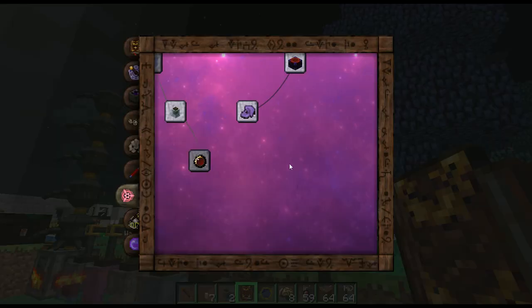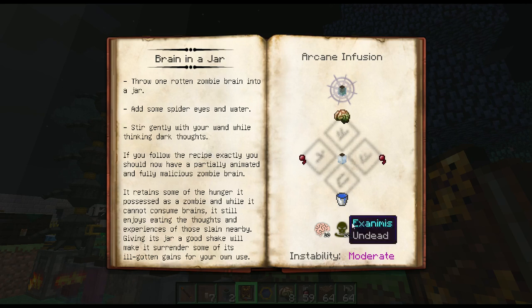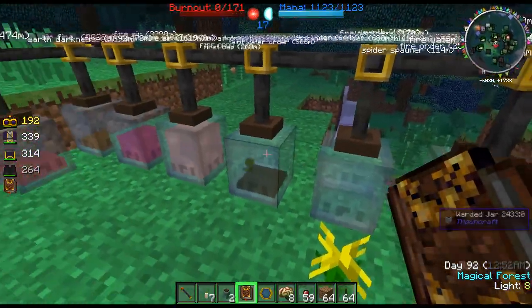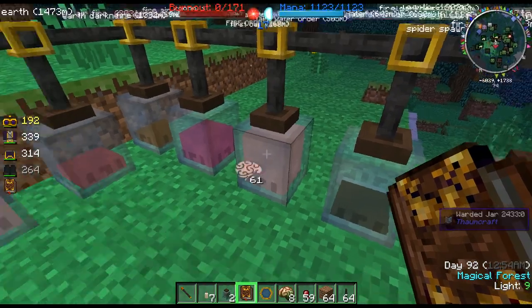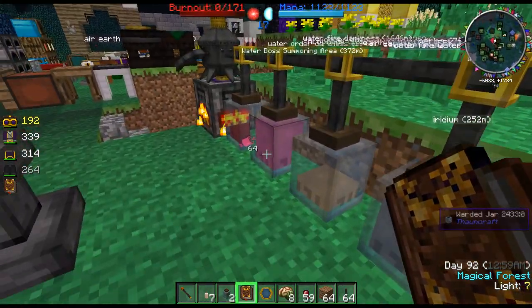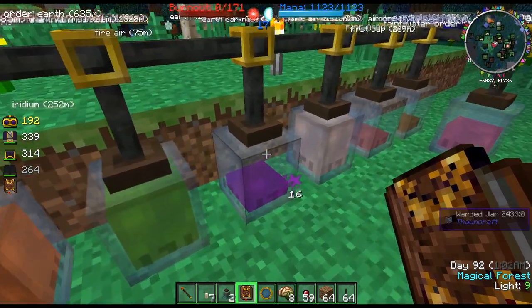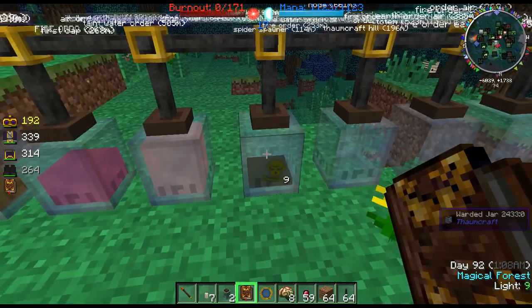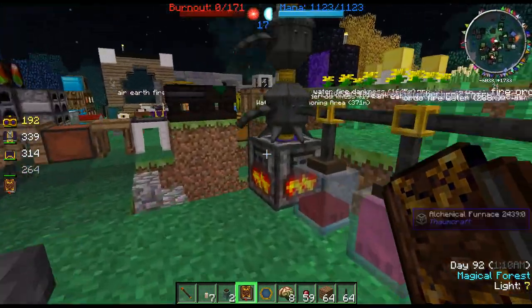How does this link into Infusion? Well, as I was saying, for example Brain in a Jar needs 10 Cognitio, 20 Examinatio, and 10 Sensus. So let's see what we have here — let's check if we got any Sensus, Examinatio, and Cognitio. We got plenty of Cognitio. Seems we're missing Sensus as well as Examinatio — though we got a little bit of Examinatio, but we're going to need more.